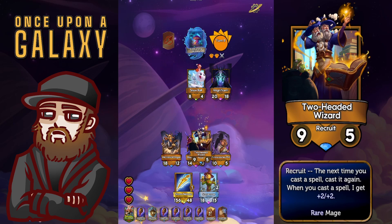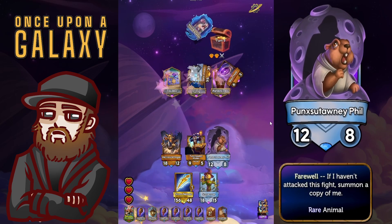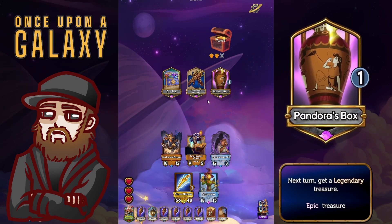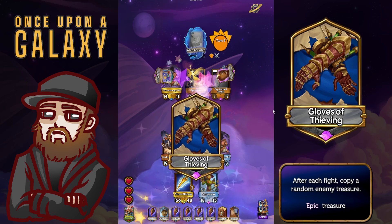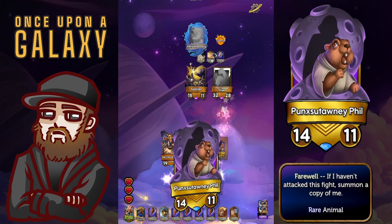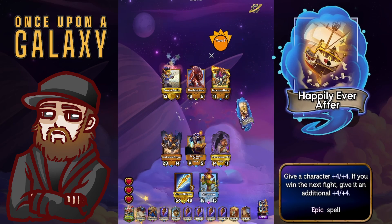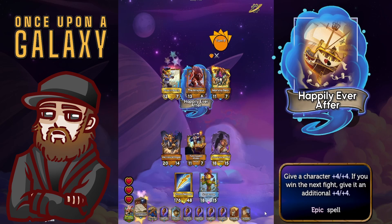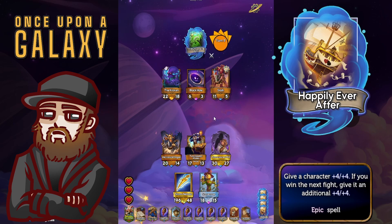We have the choice between lost in the woods and two-headed wizard, and I'm feeling kind of spicy so we take the two-headed wizard. We also have a drafty window that we picked up pretty early, which means we're going to get double spell casts out of our two-headed wizard recruit trigger. We have the choice between gloves of thieving and pandora's box. I think I like the gloves a little bit more — it gives us extra value longer term, although a legendary treasure can be really powerful. The gloves also give us a potential to even the odds against an opponent that's high rolling, so if they hit a really powerful treasure we can maybe steal it multiple times with the hearts we have.